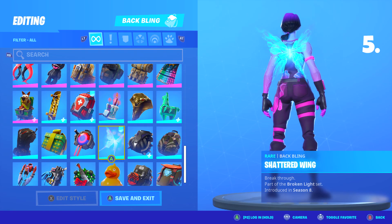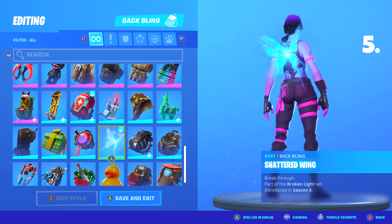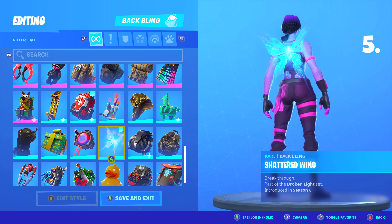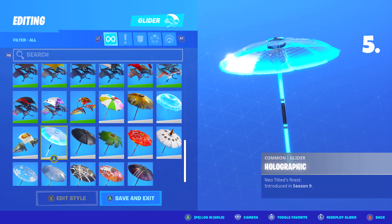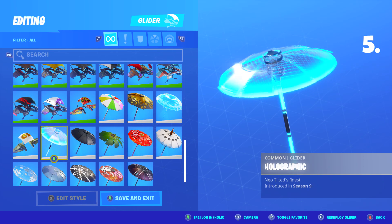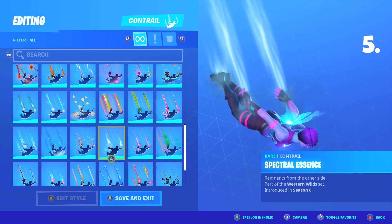And finally, we have arrived at the last skin combo. For the fifth combo, for the backbling I chose Shattered Wings — this is her backbling that comes with the skin when you purchase it, introduced in Season 8. For the pickaxe, I chose the Fusion Scythe, original style, part of last season's Battle Pass, Chapter 2 Season 1. For the glider, I chose Holographic, part of Season 9's Battle Pass — you could unlock it by winning a match in Season 9. And finally, for the contrail, I chose Spectral Essence from Season 6.